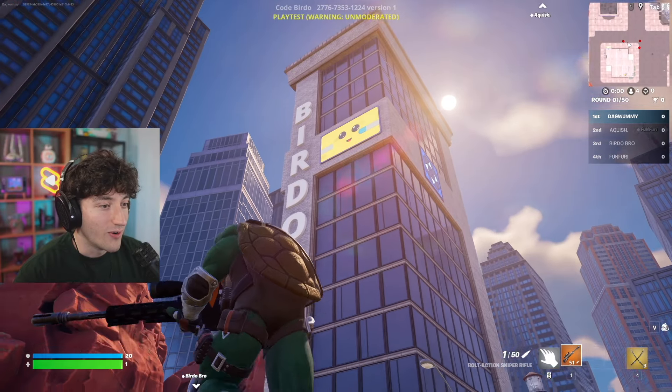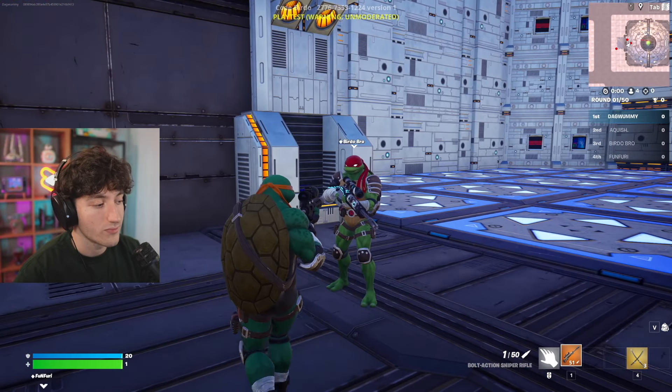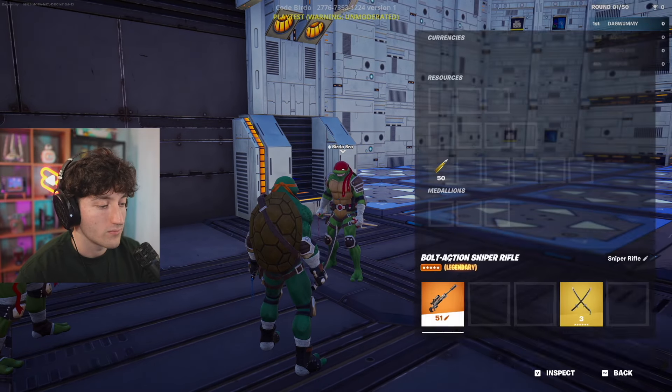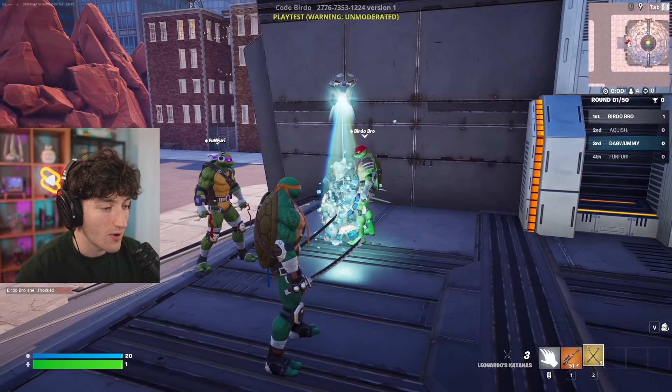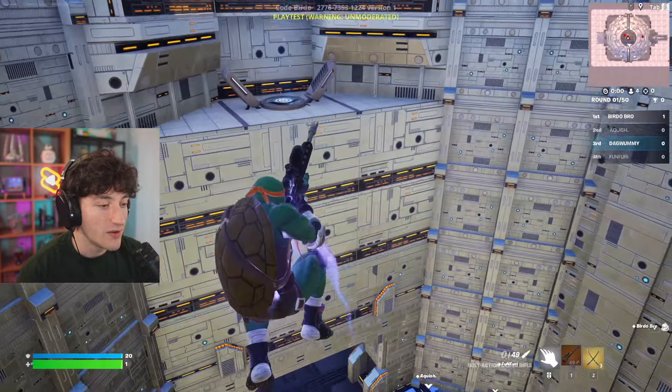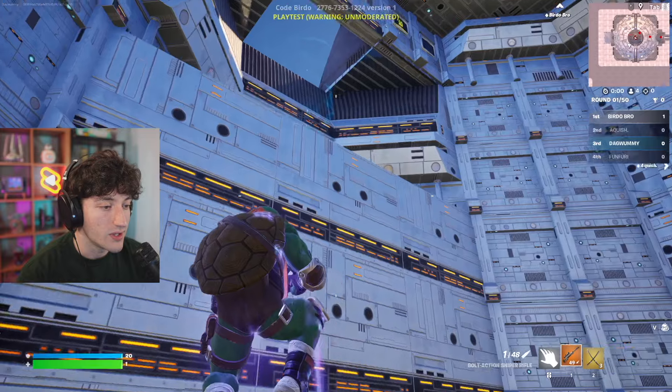Welcome — whoa, oh my god, it literally says Birdo. So the mythic is used, it's kind of like the shotgun where you want to use it for close range. Is this like a little one-shot arena? This is cool — one-shot arena. So you can easily leave if you need to.